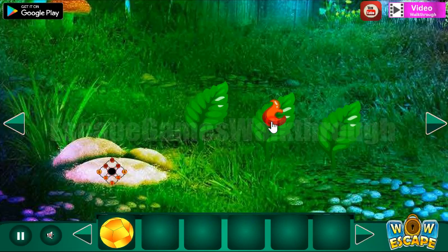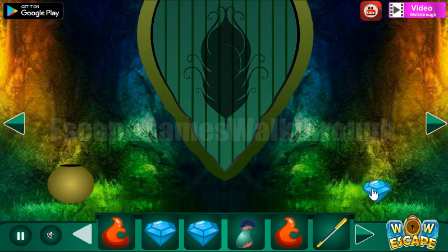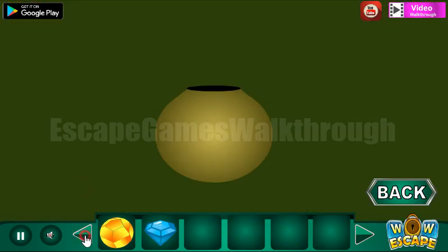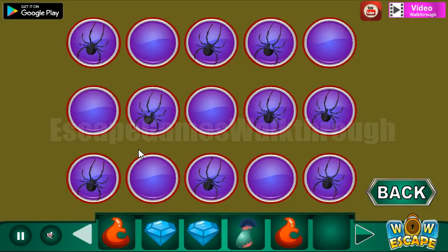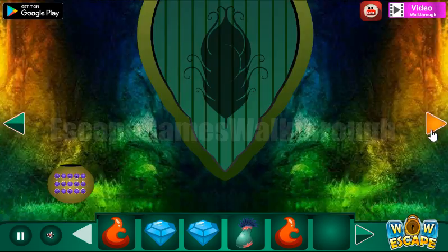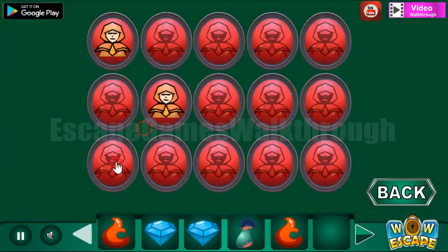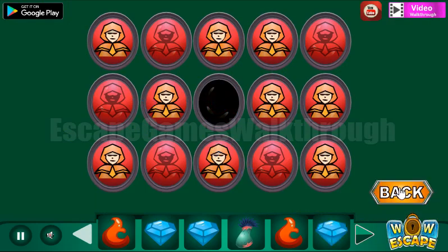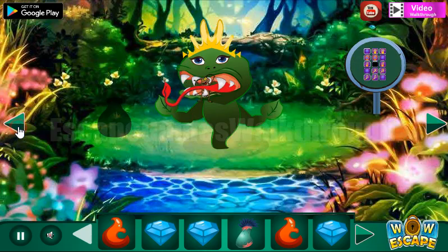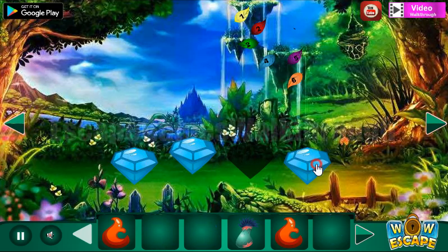Next we have green leaves and we can put them here to get the fire. Let's also get this gem and get the hint from the spot — we have a pattern of spiders on some cells, and we need to mark the same cells here. We've got the gem.